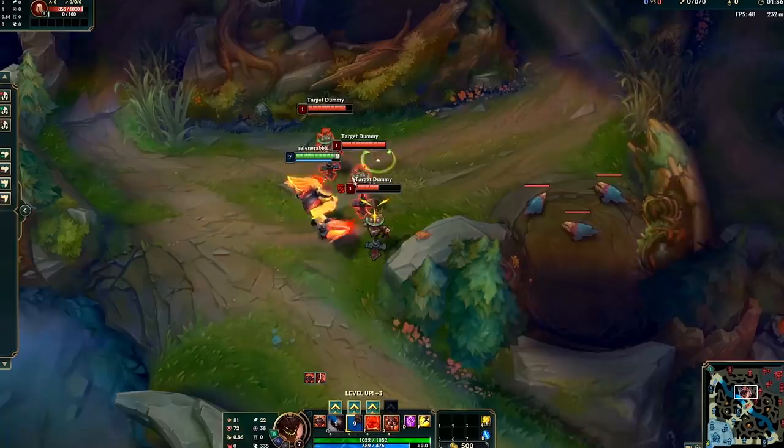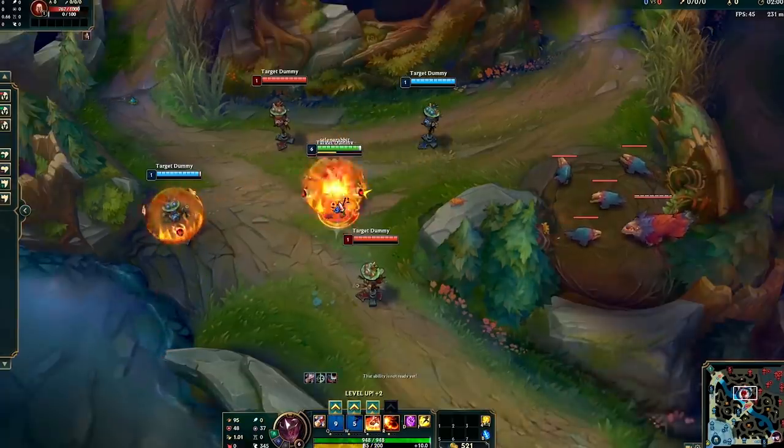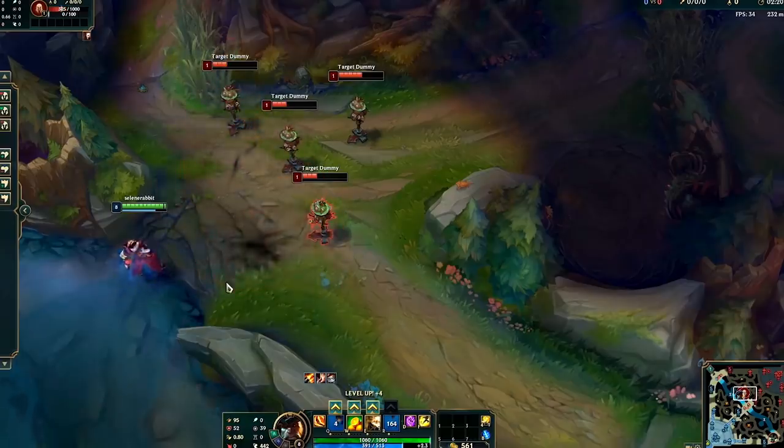There are a lot of skin lines that already use fire as their primary source of power, so the challenge was to make the abilities stand out just as much as the character design. To make that stand out, we used very bold, graphic, animated shapes. For the color palette, we still used red, orange, and yellow, as you might expect for a fire skin line.